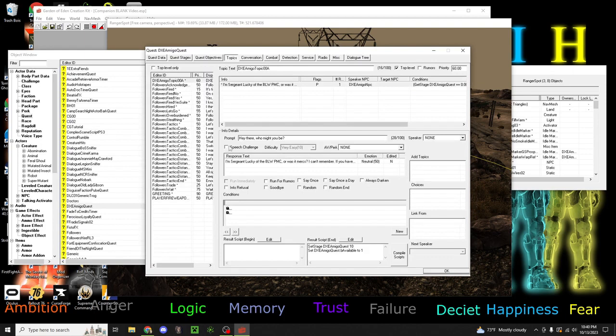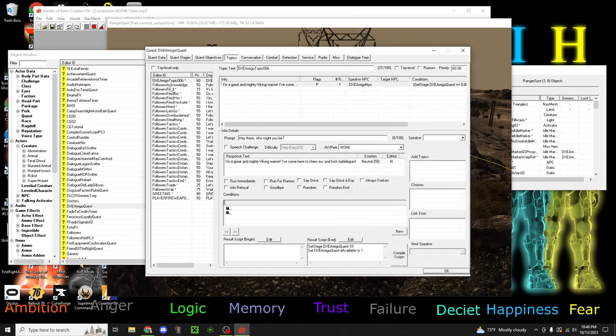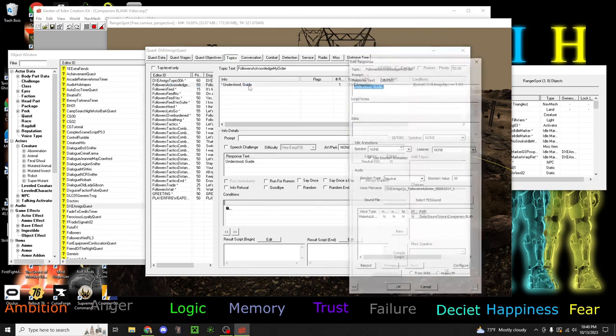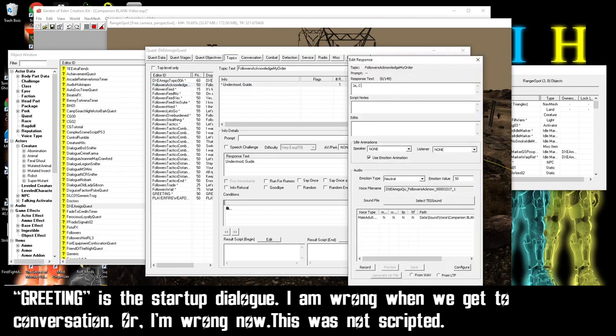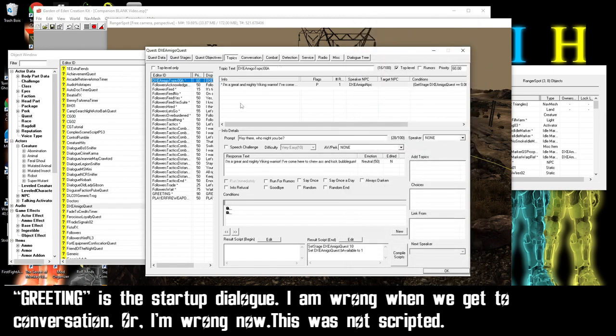So we're going to go over here. Generally, don't mess with anything else besides what I mess with. And then 'Hey, who am I?' - and we'll just say: 'I'm a great and mighty Viking warrior. I've come here to chew ass and kick bubble gum.' And then that'll be his intro - he will say this only once. And then follow or acknowledge: 'Yeah, I hear you.'